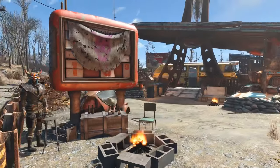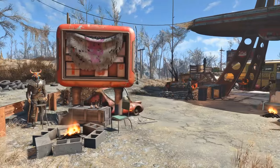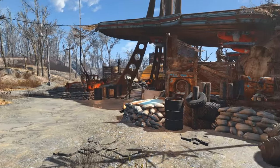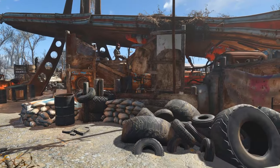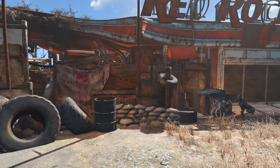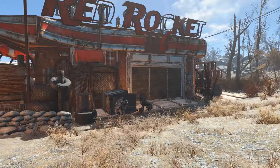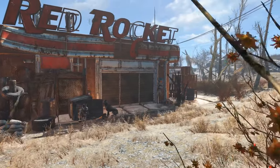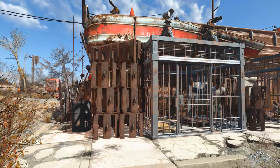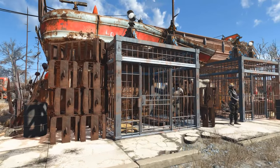As you can see, I've surrounded the settlement with junk barricades and raider paraphernalia. I basically just stacked some cars on top of each other and pushed a bunch of junk up against those fences or barricades, just to make it look a little more secure. Let's take a look around back.